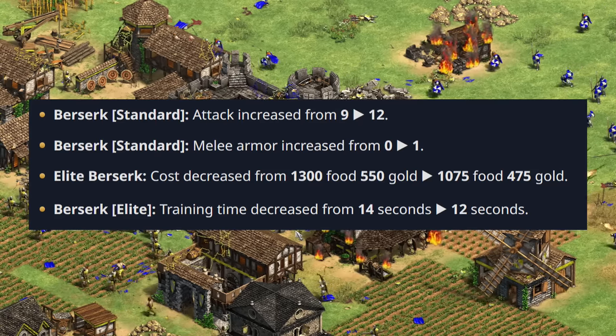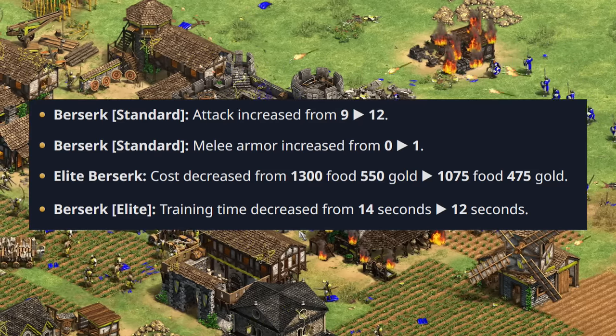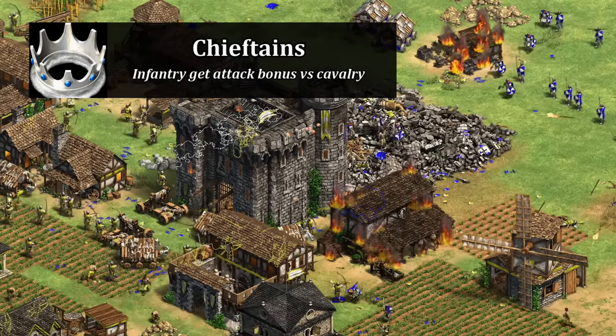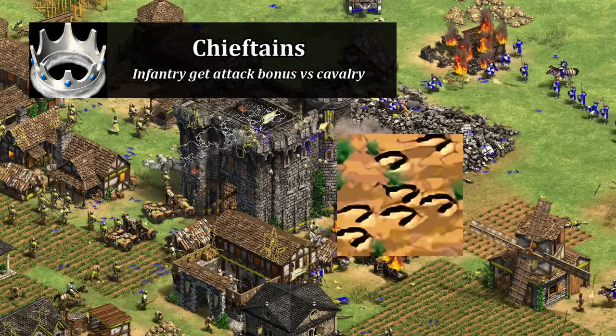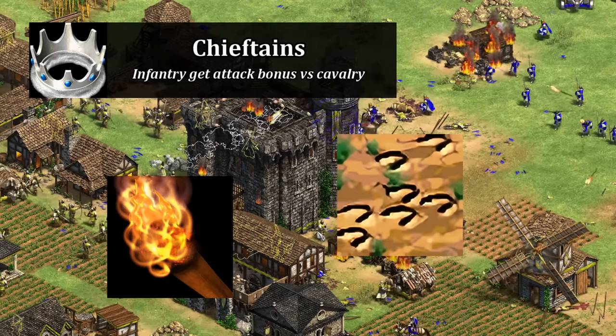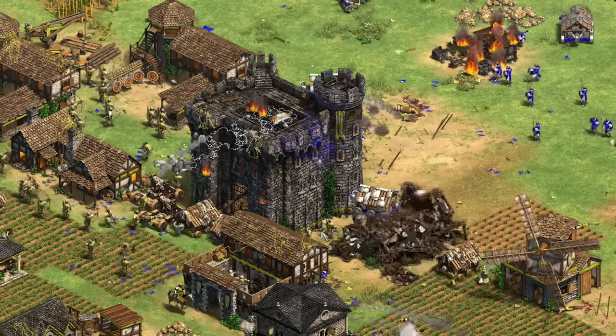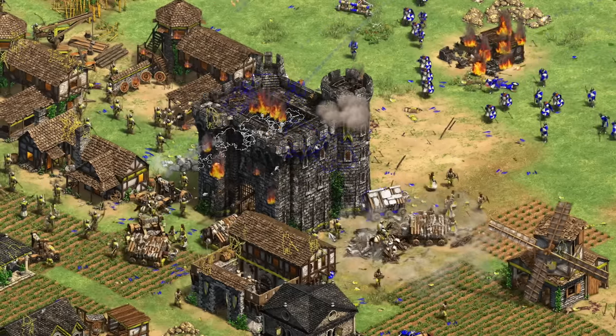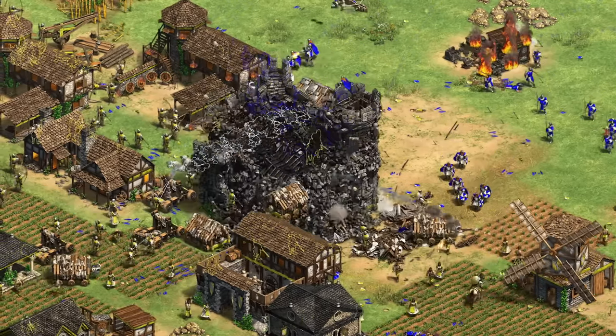This is on top of the Forgotten Empires expansion giving Vikings chieftains to raise their attack against cavalry, free tracking being in the game now, and the addition of the arson tech. Like long swordsmen and infantry in general, berserks have been getting incremental improvements, but the November patch really kicked it up a notch. In this video I want to look into where the unit was before and also where it stands now.